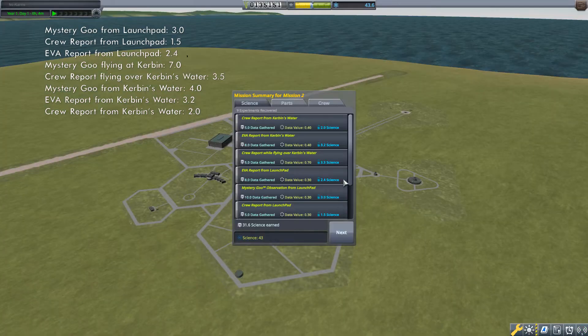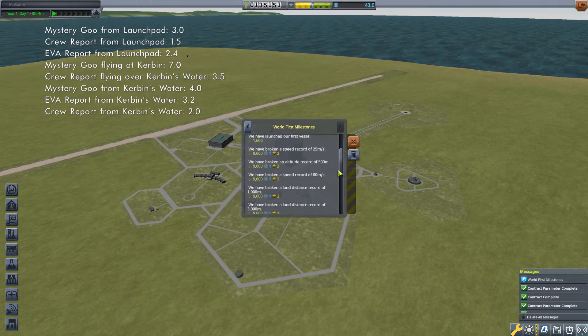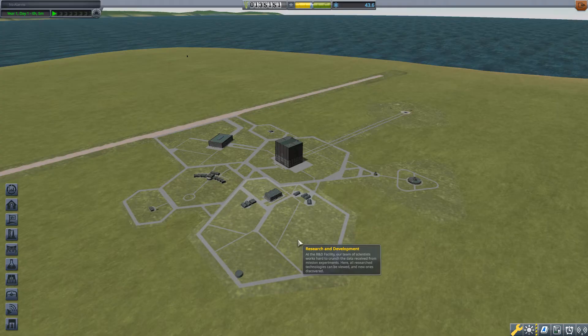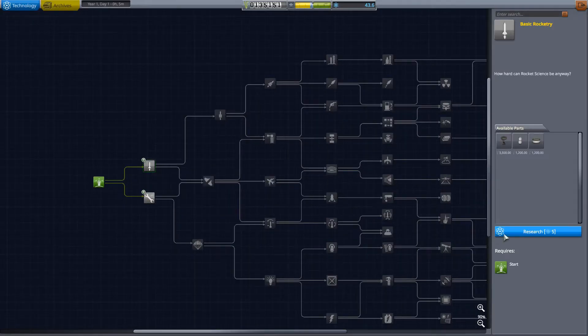I now have 43 science. Note that this is more than just the sum of the experiments performed — there is 5 science for recovering the vessel and additional science for completing several milestones. For the next rocket you will need to unlock the following 4 tech nodes: Basic Rocketry, Engineering 101, Survivability, and Stability.